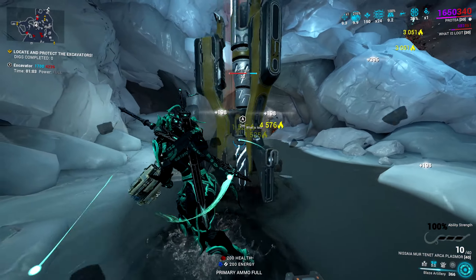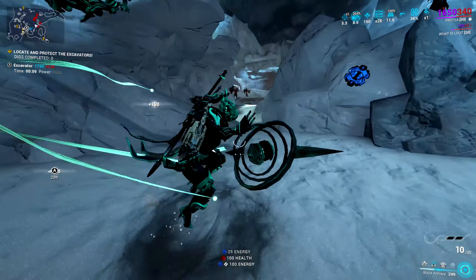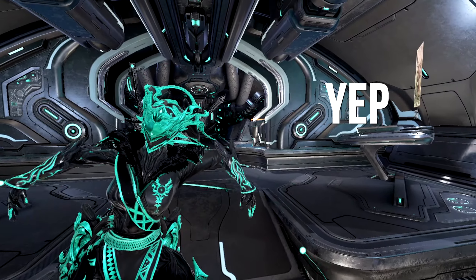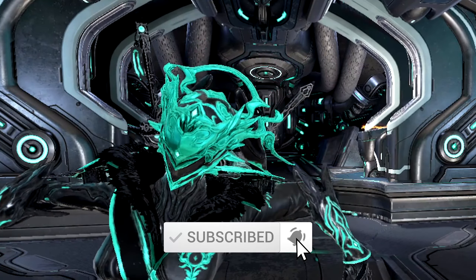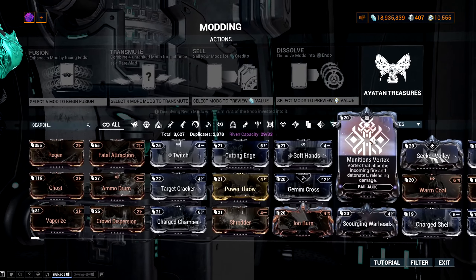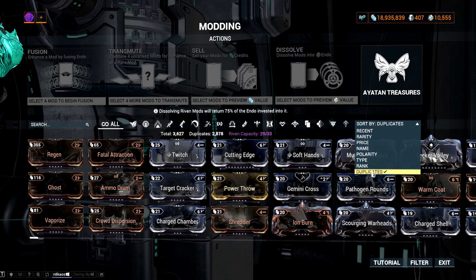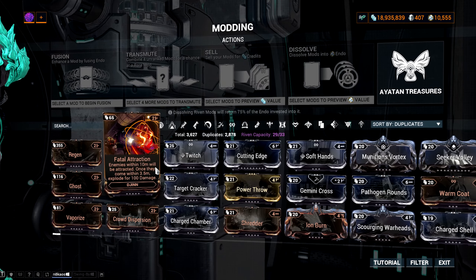The next method is Excavation. Although I wouldn't recommend this method, it is one of the ways to get Endo. Tier 3 Excavations have a 25% chance of dropping 400 Endo on Rotation A. This method is alright if you need to farm Cryotic as well as some Relics. It's average, but it does work depending on where you are in Warframe and what you have access to.